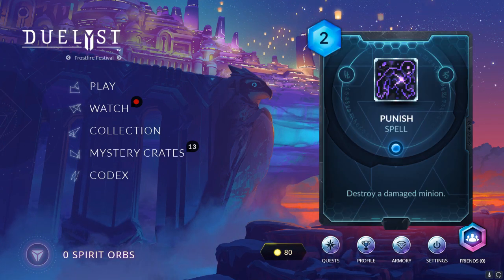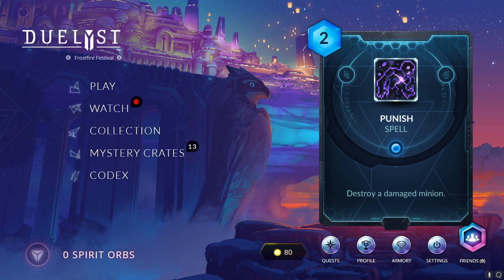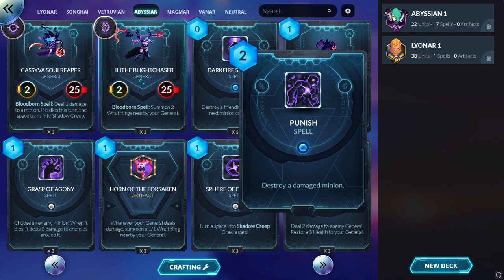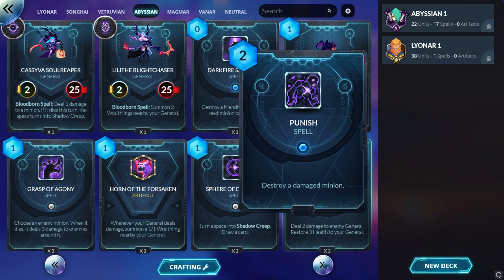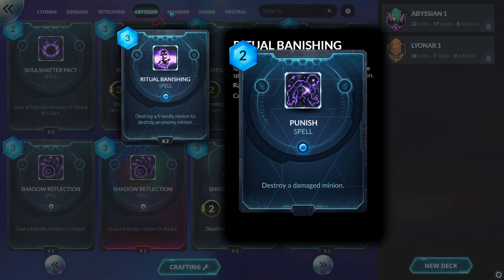The next card is Punish — 2 mana, destroy a damaged minion. It's an Abyssian card and it's very interesting because it fills a niche that Abyssian always has. When you play Abyssian with Clueless, you are working on swarming the field with a lot of minions. So you most likely use Ritual Banishing as a hard removal — you destroy a minion from your passive and destroy the enemy minion, and that is a really good card in that situation.